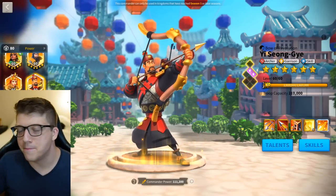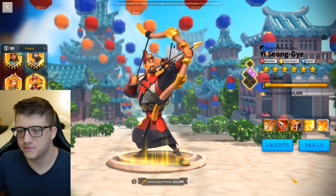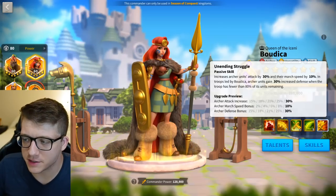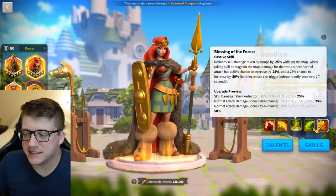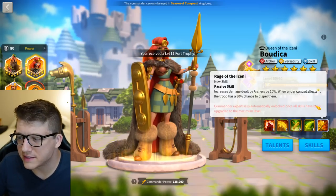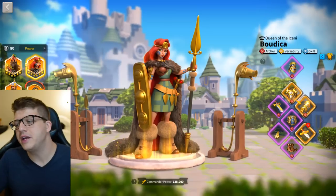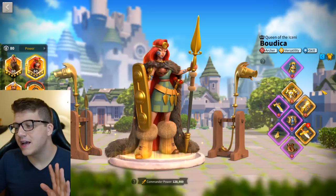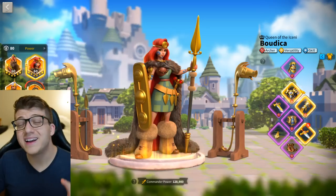I'm going back and forth between Nebu and YSG, and leaning toward YSG at this point. No matter who you pick, it gets swarmed down really fast, so you might as well have YSG out there, get the maximum value, and just spam that 50% AOE. Buddika also gained 30 attack, defense, and march speed, 25% reduction in skill damage taken, and she wipes away her own control effects. Paired with YSG, it's just incredible.